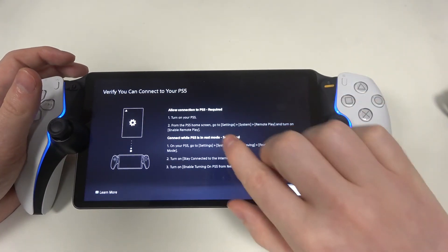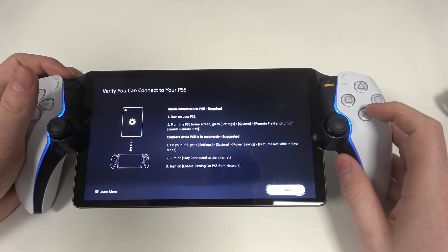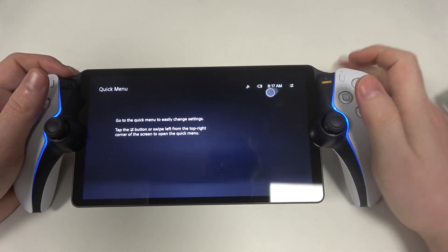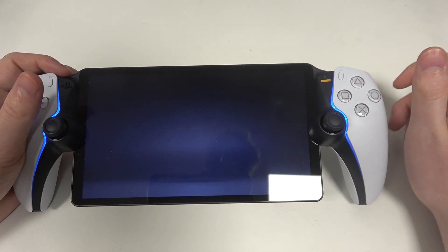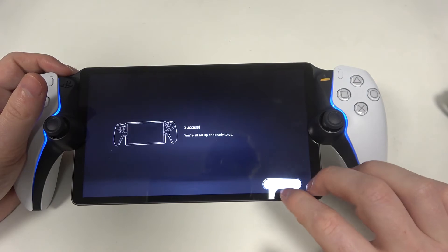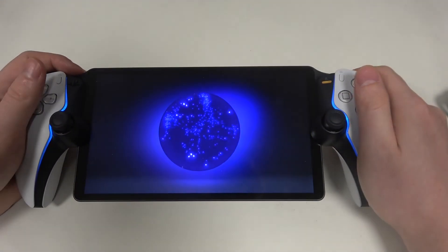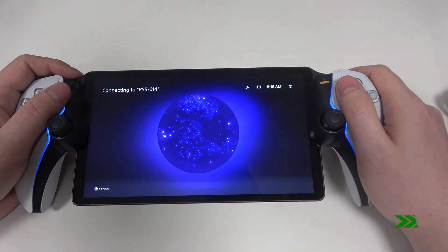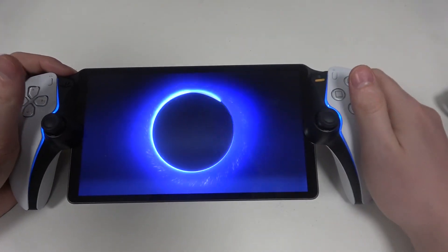So if you don't know how to go to that setting — System Remote Play — then be sure to watch it. Now we can continue. There's a quick introduction showing how to open the settings. After that, it should start connecting with our PS5. And here we have it — our portal is ready.